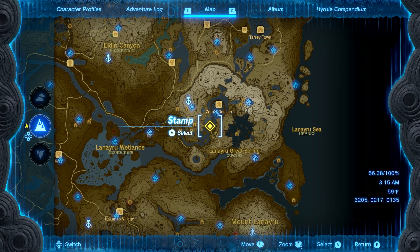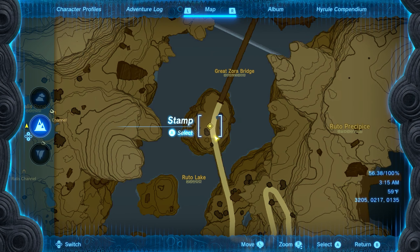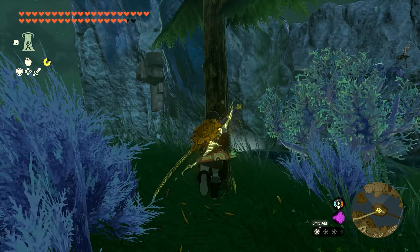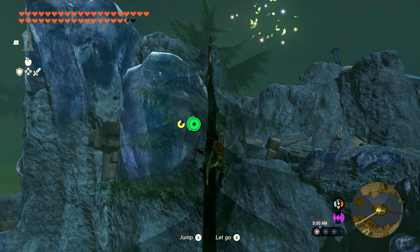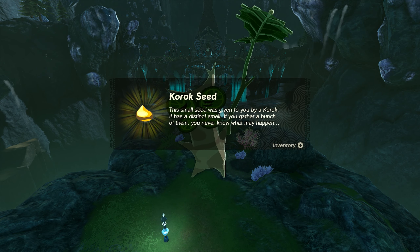The next location is going to be just south of Zora's Domain on the little island connected to the Great Zora Bridge. When you make it out here, there's going to be a tall tree on your left. All you need to do is climb to the top of that tree — there's going to be some little leaves. Interact with them and you'll get seed number eighteen.